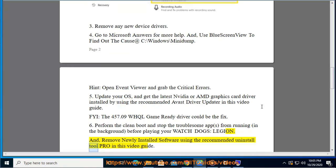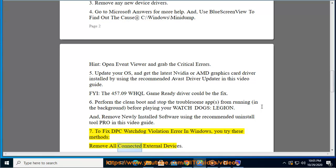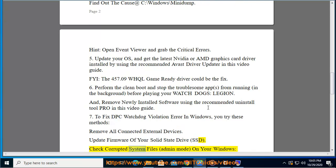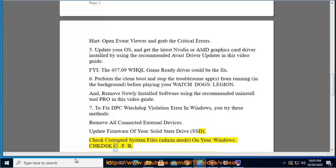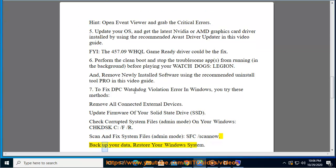Uninstall software using the recommended uninstall tool pro shown in this video guide. To fix DPC Watchdog Violation error in Windows, try these methods: remove all connected external devices, update the firmware of your solid-state drive, check corrupted system files on your Windows, and back up your data.